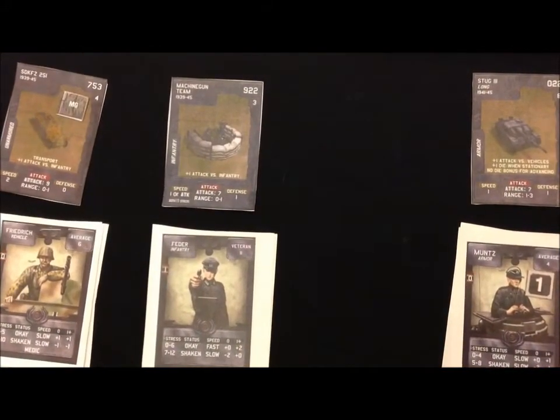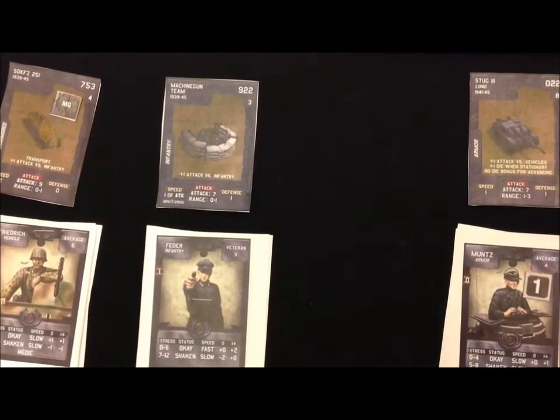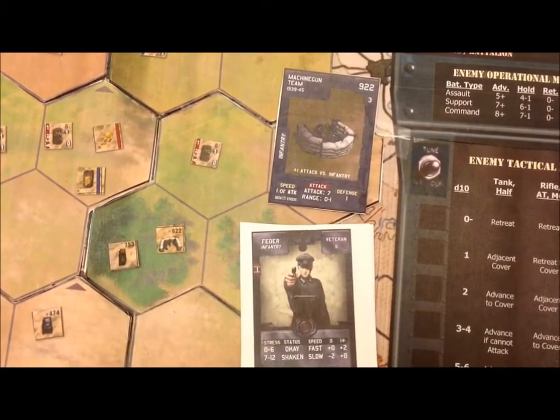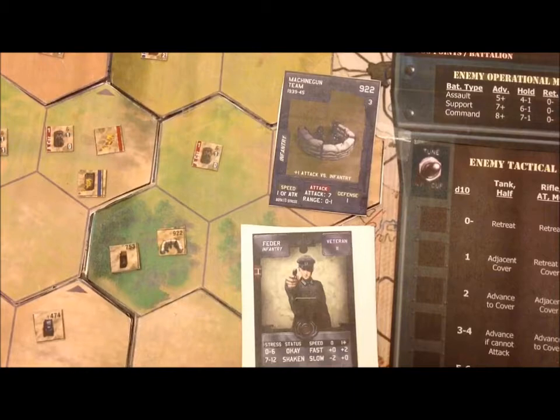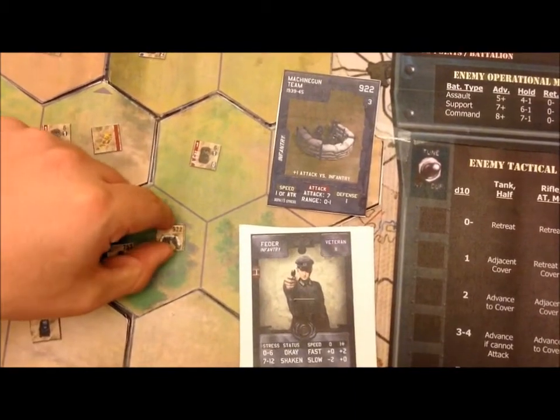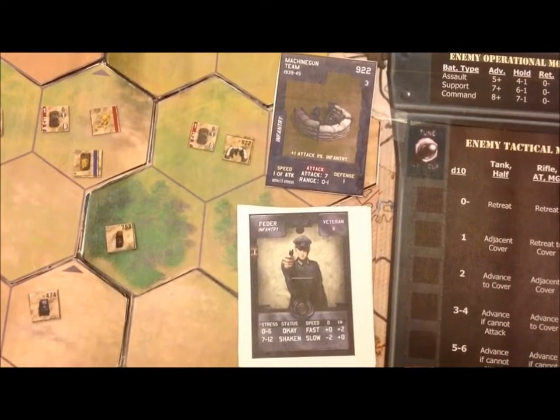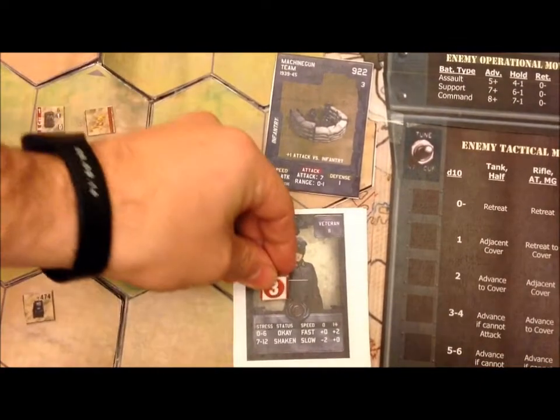To start off, my only fast unit is Fetter, my machine gun team commander. I want to make sure that this attack succeeds, so I'm going to have Fetter and his machine gun team advance up, because he's moving and shooting. Fetter gains 3 stress.